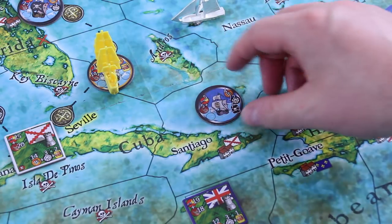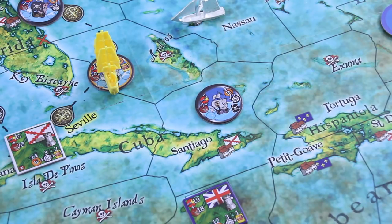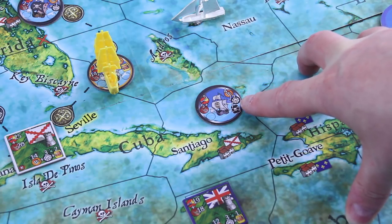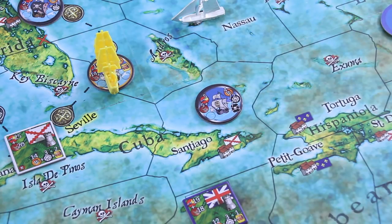Down near Santiago there's a tasty merchant waiting for us — not easy to deal with, we need five plus five. But the rewards are awesome: four swagger or a crew card, and crew cards are really great. I really want to show a crew card, but I also want the swagger for victory points. It's totally tempting.